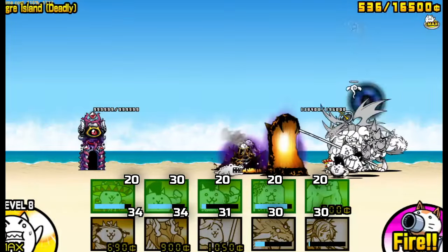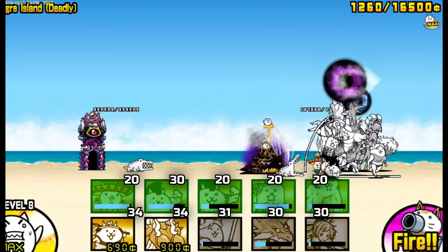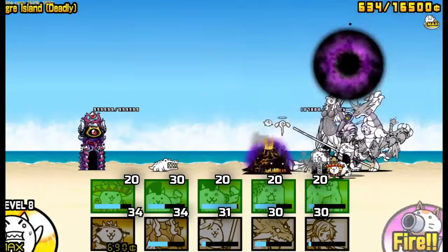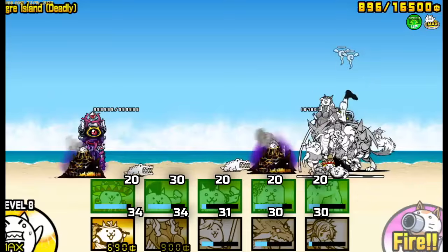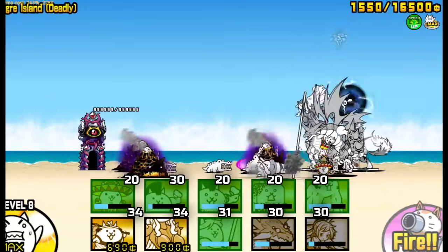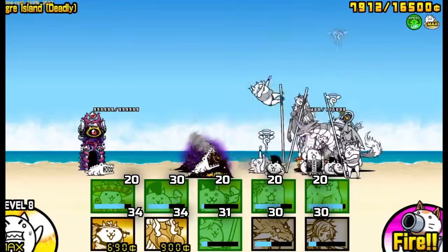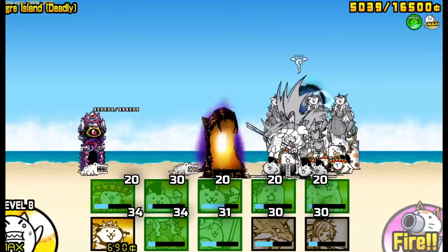Rich Cat and Sniper are very much recommended. Sniper is optional, but Rich Cat is pretty much almost needed. To start off, you spam your meat shields and your ranged attackers — preferably start off with ones that have better cost efficiency, so you spawn Bahamut or Valter first, spawn Drama Cats first, and you just keep pushing to the enemy base.